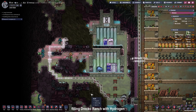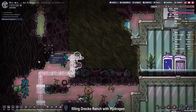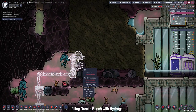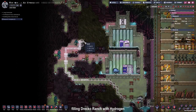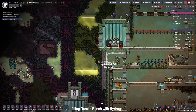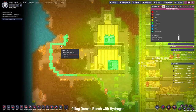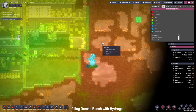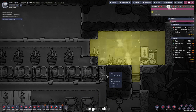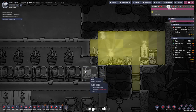In order to get some hydrogen for our draco farm I'm going to build this spaghetti pipe for our gas system. I'm going to put a gas pipe there and the duplicants, once they finish building the ladder tiles, will suck up the hydrogen, transport it across the base, and release it in our draco farm. I chose the hydrogen up there because it's a reasonable 36°C — the hydrogen lower down is 40°C and even lower it's almost 60°C. I also replaced the mesh door next to Turner's bed with a mechanical door so light can't go through and he sleeps better.